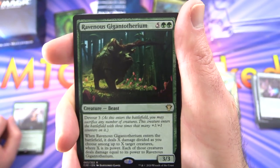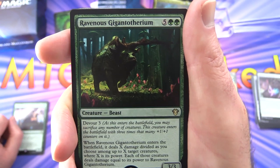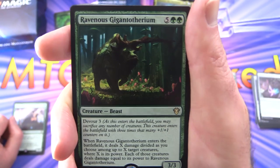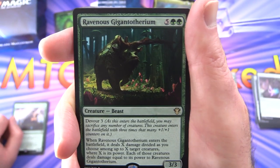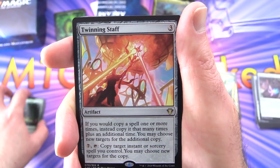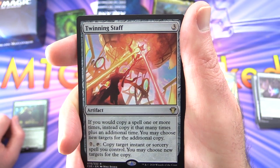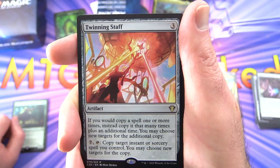Ravenous Gigantotherium — 3/3 for seven with Devour three. As it enters the battlefield, you may sacrifice any number of creatures; it enters with three times that many +1/+1 counters. When it enters, it deals X damage spread among up to X target creatures where X is its power, and each of those creatures deals damage equal to its power back to it. Twinning Staff — rare artifact for three. If you would copy a spell one or more times, instead copy it that many times plus one additional time; you may choose new targets for the additional copy. Pay seven, tap to copy target instant or sorcery spell you control.